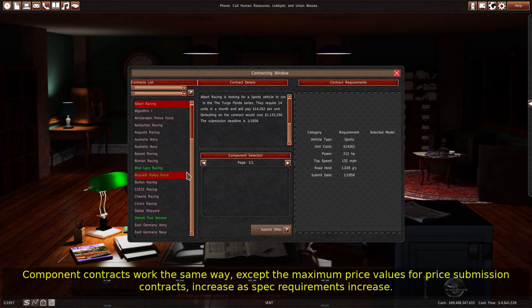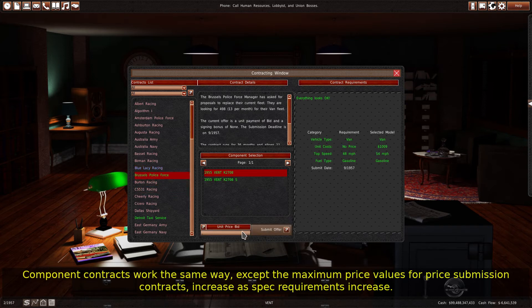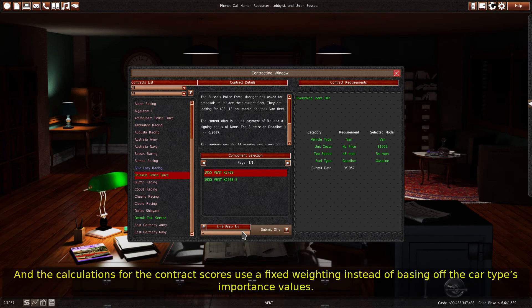Component contracts work the same way, except the maximum price values for price submission contracts increase as spec requirements increase, and the calculations for the contract scores use a fixed weighting instead of basing off the car type's importance values.